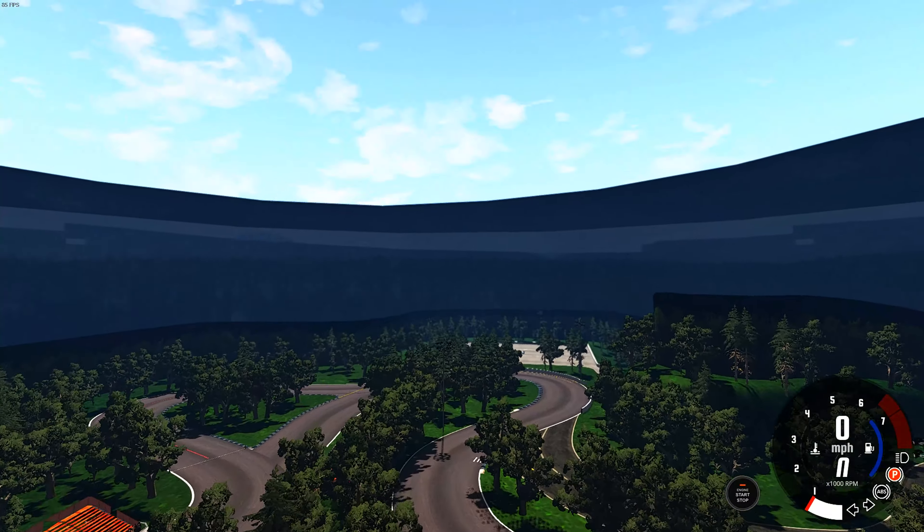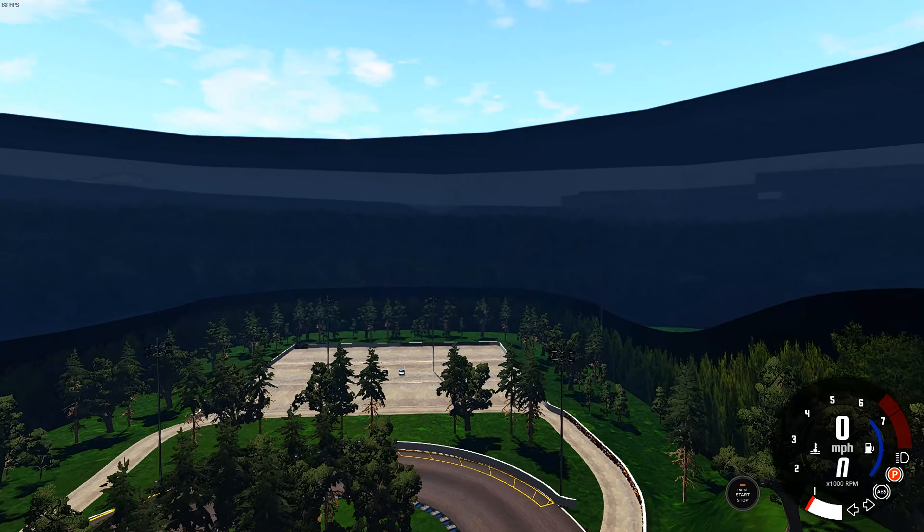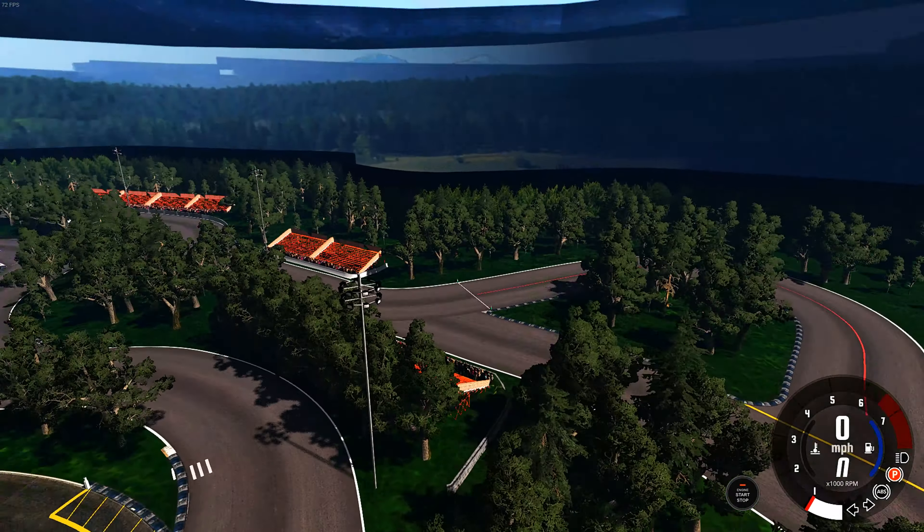Hey, what is up guys, welcome back to the channel! Today we're gonna be checking out a map that is gonna be released to the public soon, which is Driftland from Assetto Corsa. We're gonna run this but we are also checking out a restyle of the 200bx.